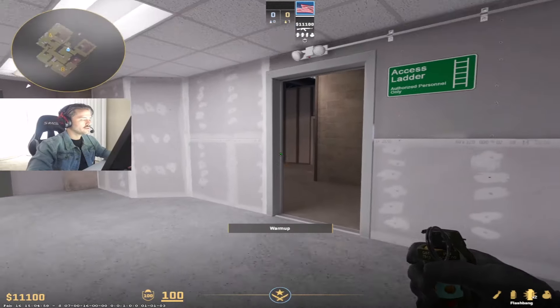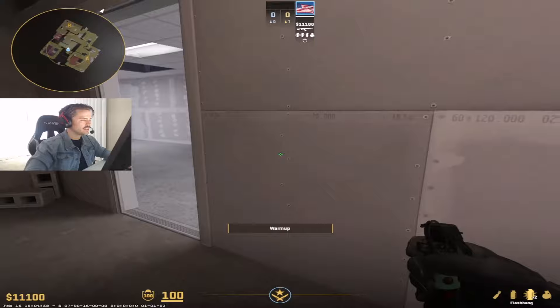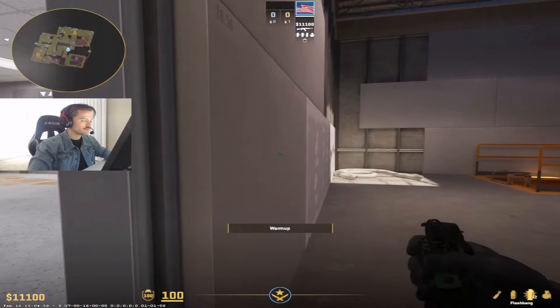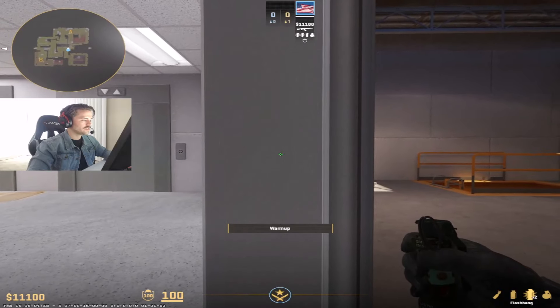All you gotta do is come to this door right here. If you come from inside ladder room it's to the right, and if you come the other way to middle it's the left side of the door. So just come right here, crouch to line it up, makes it easier.